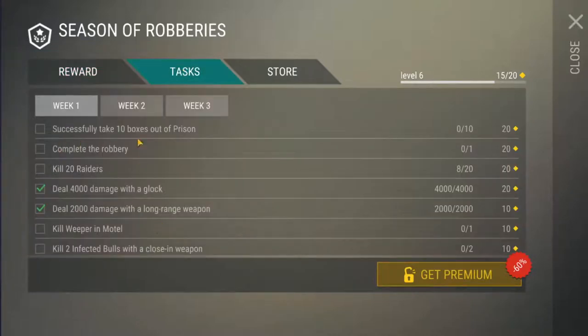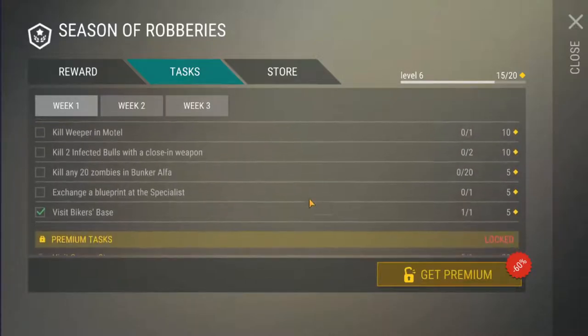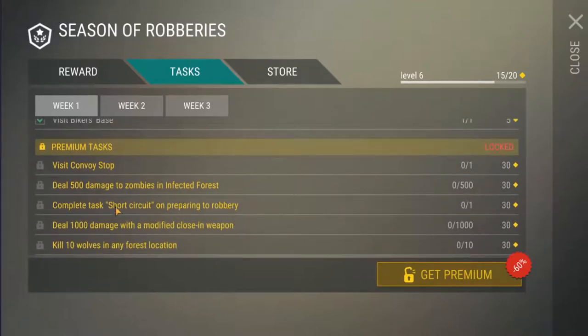Now onto the tasks. The week one tasks: successfully take 10 boxes out of prison, complete the robbery, kill 20 Raiders, deal 4,000 damage with a Glock. I'm not going to read every single one of these out loud — that will drive both you and me insane. And then for the premium tasks, we have: visit convoy stop, deal 500 damage to zombies in infected forest, complete the task short circuit on preparing the robbery, deal 1,000 damage with a modified close-in weapon, kill 10 wolves in the forest location.